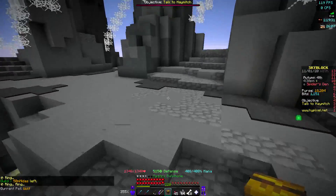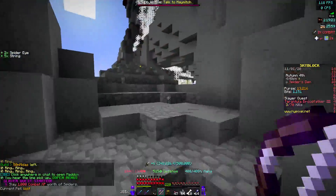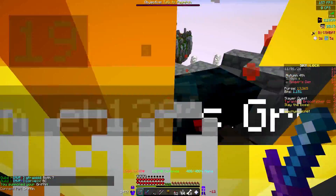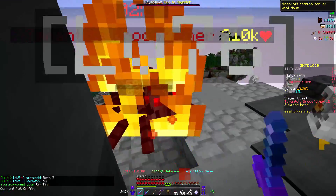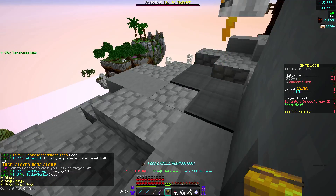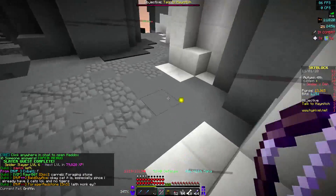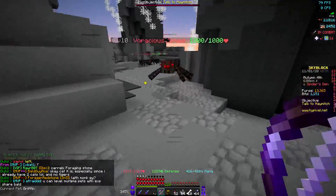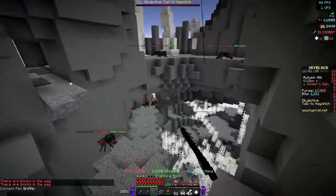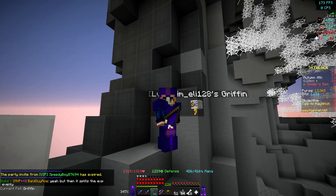I want to do one more tier three right now and see if I can get the tarantula talisman on the first try. Before I kill it I swap to my griffin pet for extra magic find. No tarantula talisman — we got nothing. I thought for sure I'd get one. We're at 79,820 XP until tarantula slayer level 7. I'll probably keep grinding while this mayor is still in office, but I'm going to end the video here.